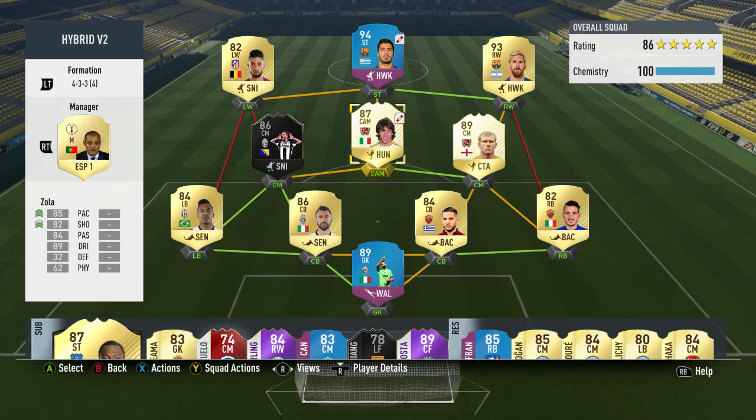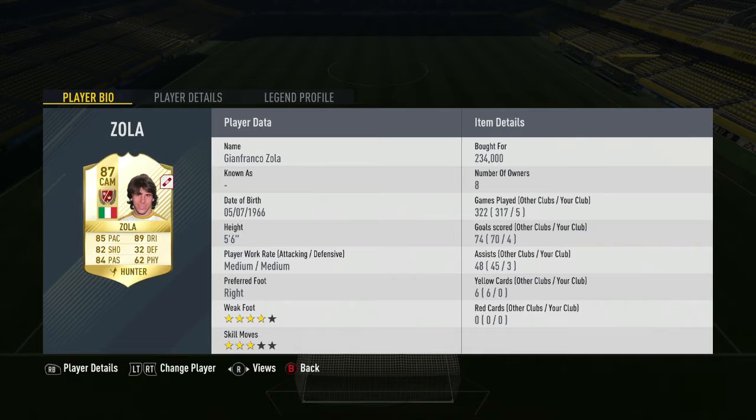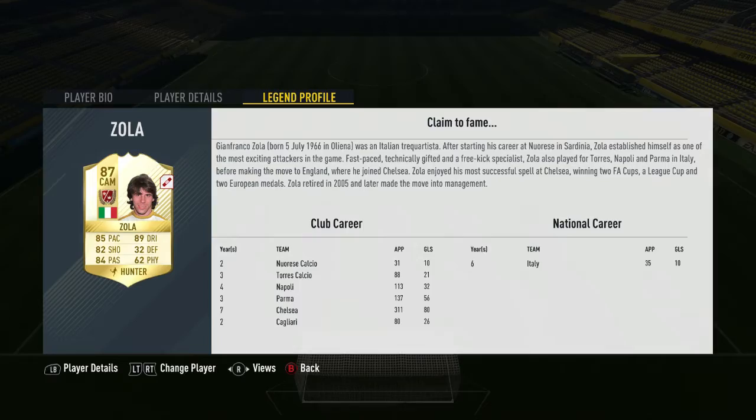Hello guys, LugFuck here and welcome back to another video. Today we're going to be doing another FIFA 17 legend review on the 87-rated Italian legend Gianfranco Zola. He cost me 234k and in the 5 games that I played with him he scored me 4 goals and got me 3 assists. He has a 4-star weak foot along with 3-star skill moves and a medium/medium work rate. So let's now get into his in-game stats and highlights.